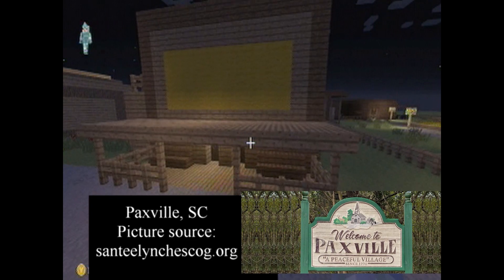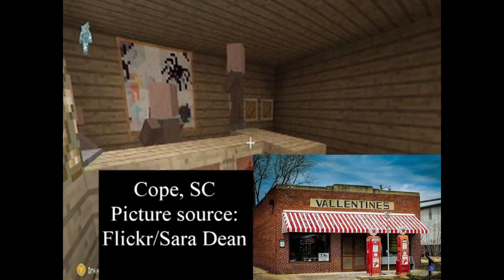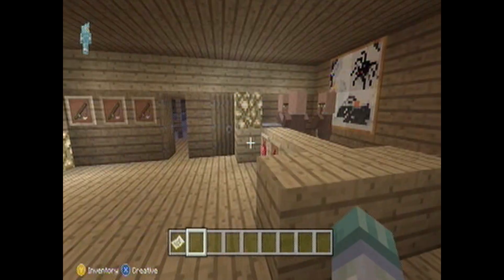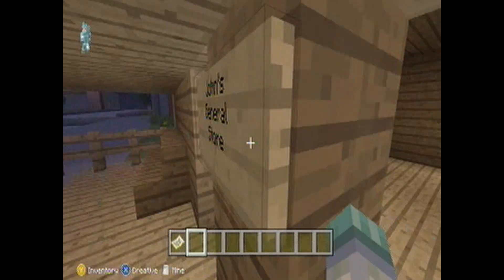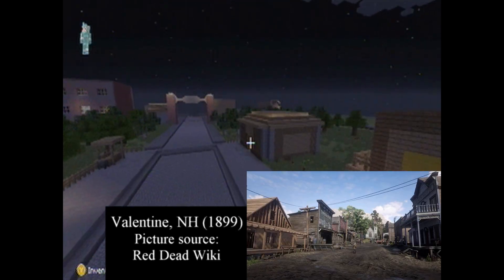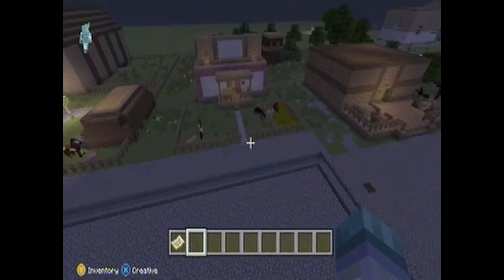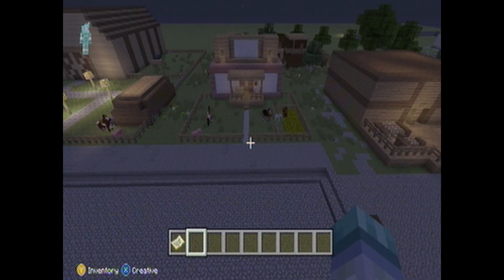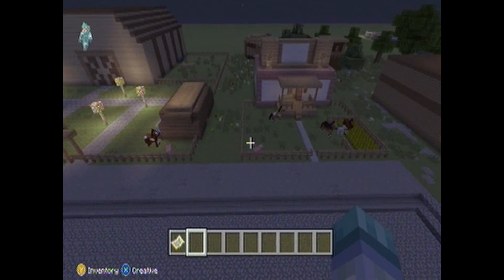I mentioned the barbershop and the general store. On screen you have a few more examples of towns that inspired me — livestock towns and cotton towns. Valentine is kind of the telltale traditional cattle town that you see, especially in Red Dead. It's a whole gimmick — it's a livestock town.